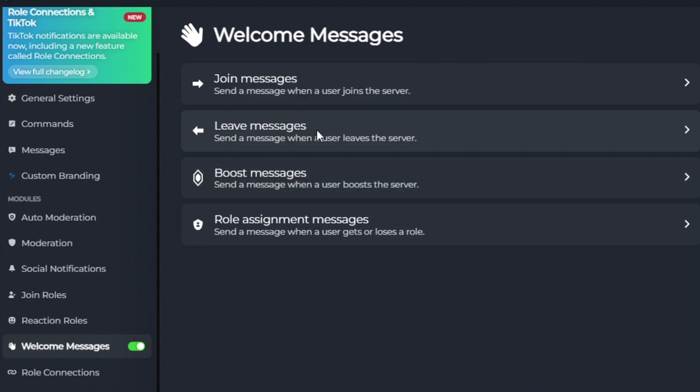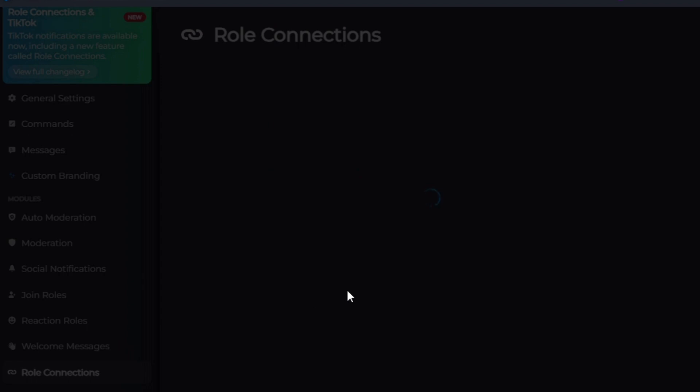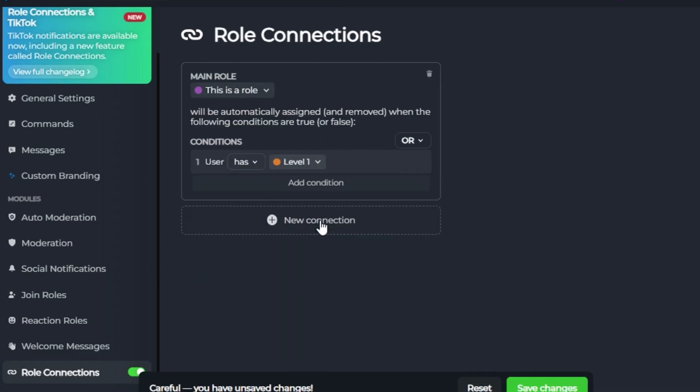Join messages, leave messages, boost messages, as well as role assignment messages. Role Connections is also an amazing feature — it assigns and/or removes roles when certain conditions are met.